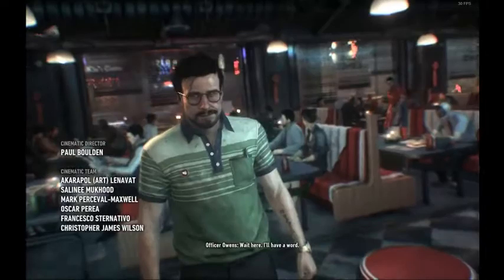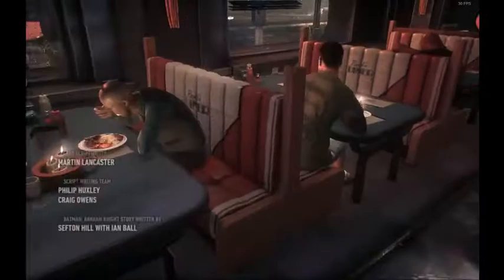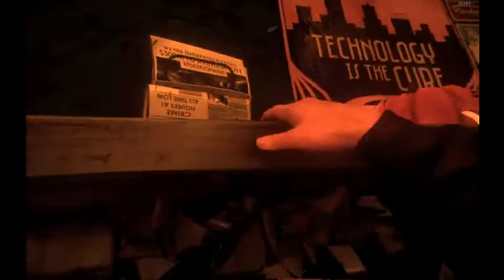Now we can walk over to this guy. Just take a straight path there and spam the space bar when heading over so that you can interact immediately. If you're using a controller, spam whatever button that is. In general I use keyboard for everything except pulling out canisters — for those I use a controller because it's a little bit easier.